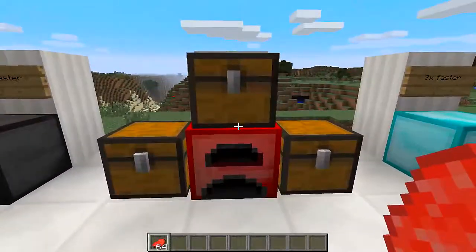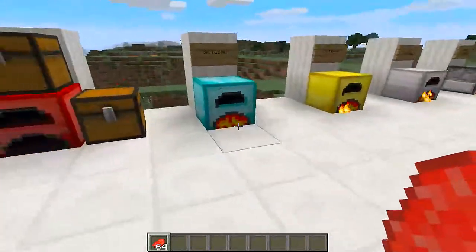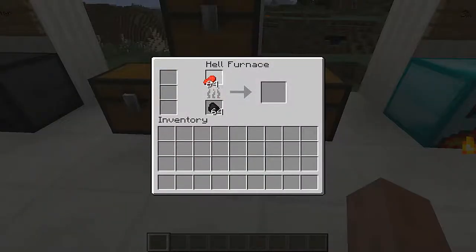The hell furnace is four times faster than the original furnace. It is noticeably faster than the original furnace and iron furnace — it is very efficient and is going to save you lots of time and resources playing this game. If you have a stack of these and all the resources to make them, it's going to be great for smelting whatever you need, like stone bricks.